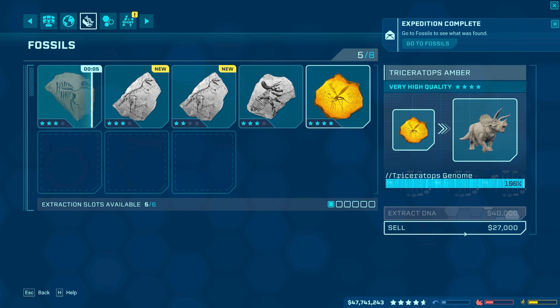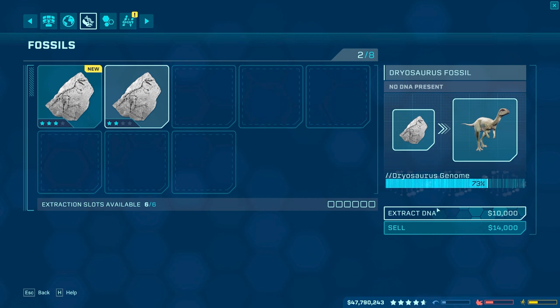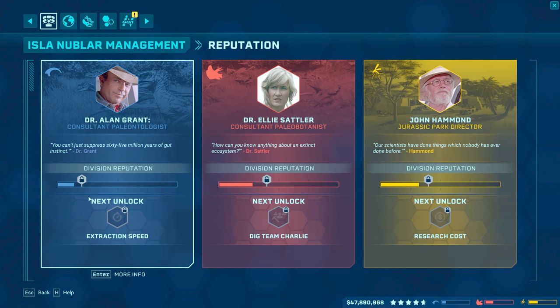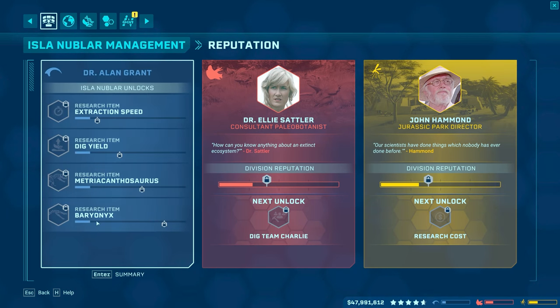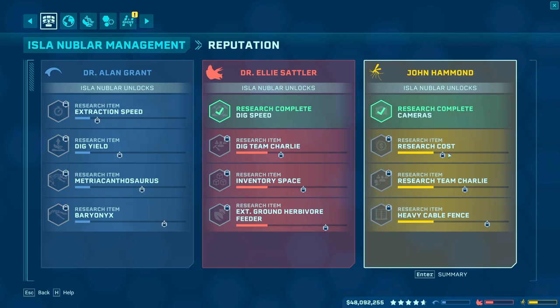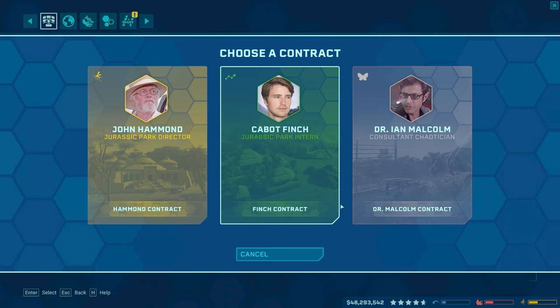Right at the end, we get an Amber for a Triceratops, even though we have a full viable genome. So I guess we'll sell that for $27,000. Sell that one for $22,000. That three star. And then a Dryosaurus right there. Oh, that didn't even up the reputation — like barely any at all. Dig yield right there by getting even more reputation. Metriocanthosaurus right there and then Baryonyx right there. Ooh. Dig Team Charlie. Inventory space right there for the dig teams — or the fossil center or whatever. And then Hammond over here — research costs. That's why we got the cameras unlocked right there. Research Team Charlie.